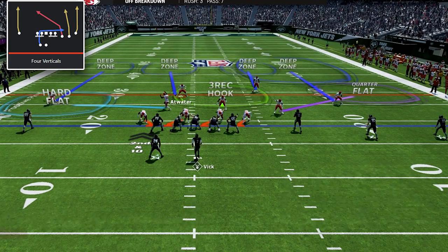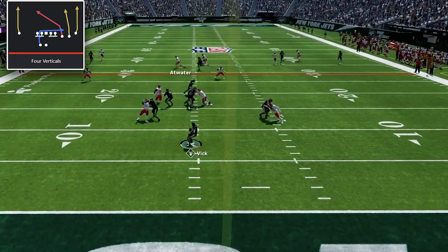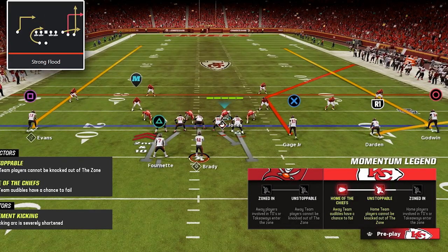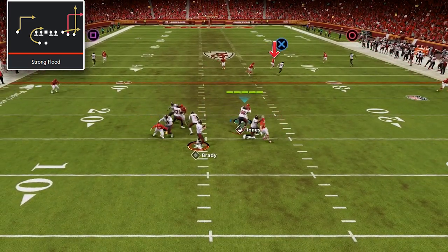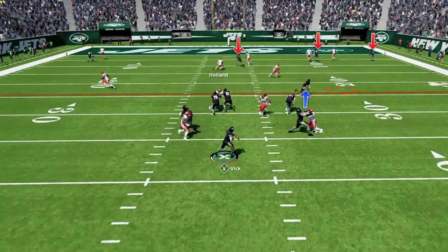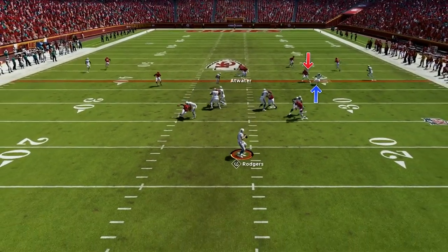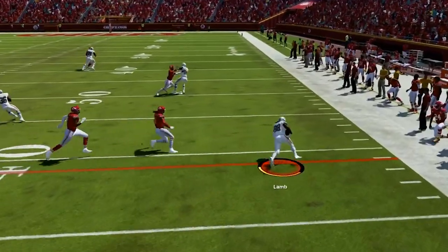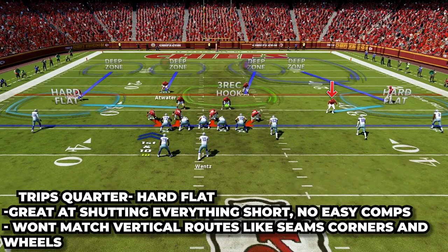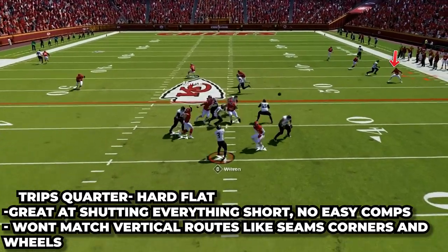This setup is great at taking vertical routes away. If they run four verts, we match them across the board with our cornerback, deep half over the top helping, and they'll have nothing there. If they run a flood concept to the trips side, we mirror that and take it away. The vulnerability is the flats — if they run everyone vertical, our quarter flat leaves that side of the field, and if they bring the running back from the other side, there can be a ton of room underneath. Also, a whip from number two can get easy separation on the quarter flat on the trips side.